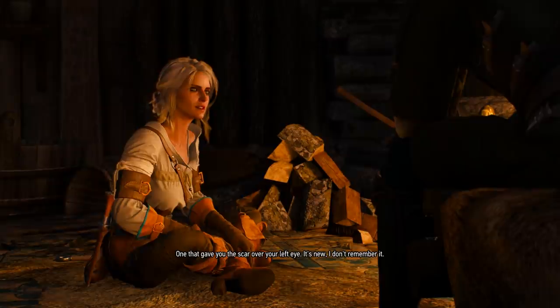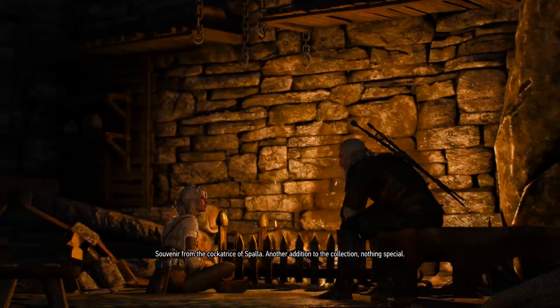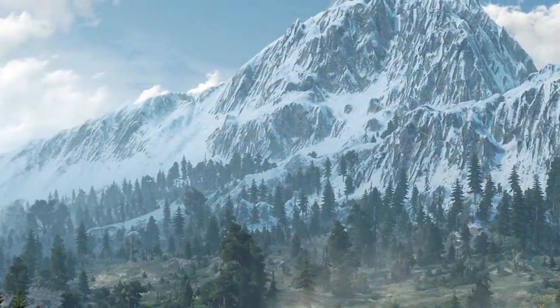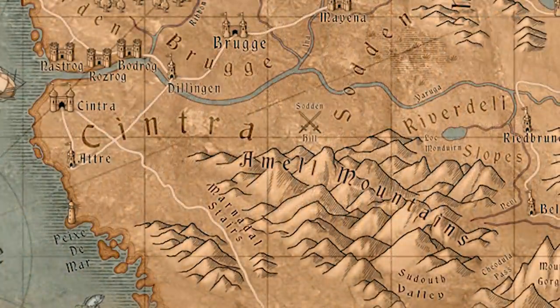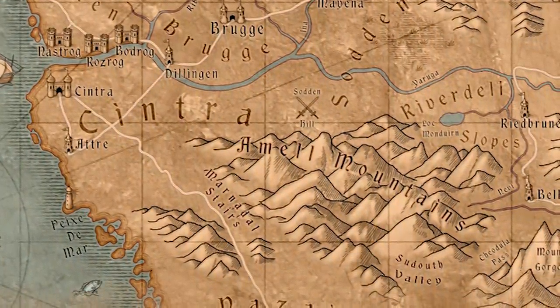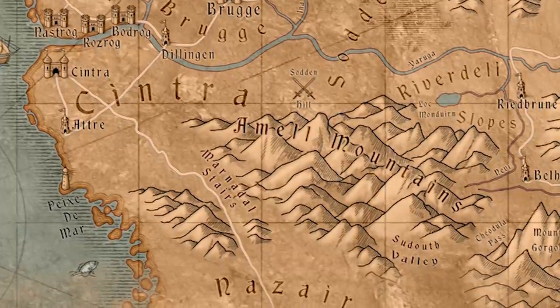To begin, at one point in history, Cintra was actually one of the most powerful of the Northern Kingdoms, and it gained this power through its almost impenetrable mountainous defenses against Nilfgaard. Because as you can see from this map, the mountains pretty much cover the whole southern border of Cintra, and to the north they have the defense of the river Yaruga, so they're in a pretty strategic position.